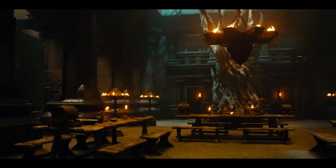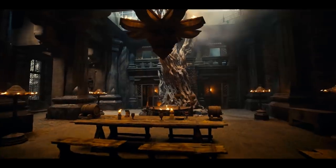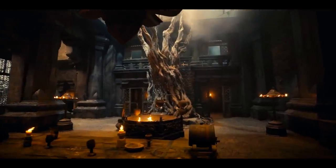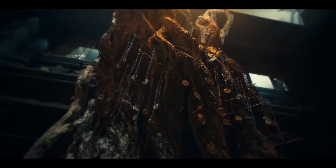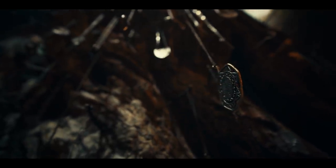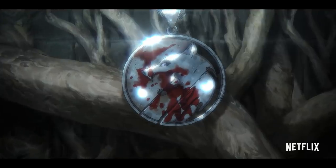At the very heart of Kaer Morhen is the Great Hall, built in stunning detail for Season 2. We see that the keep's tables are empty, its giant fire pit casting more shadows than light. At the center of the Great Hall stands the Medallion Tree, a mysterious and looming memorial, where the medallions of fallen Witchers have been hung for hundreds of years — a reminder of the Brotherhood that bonds them, even in death.